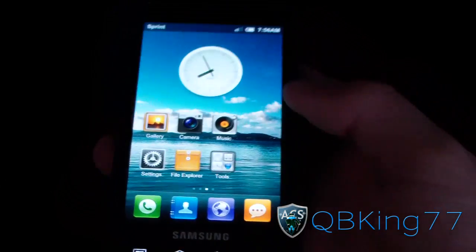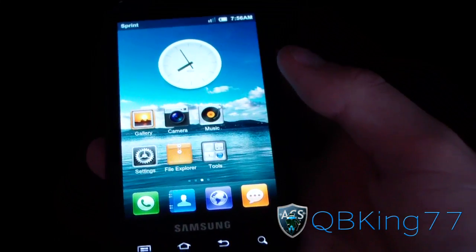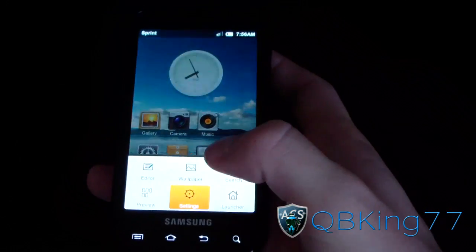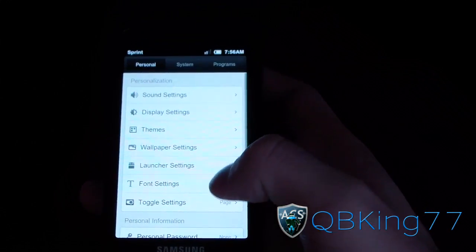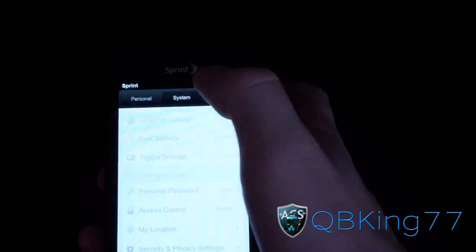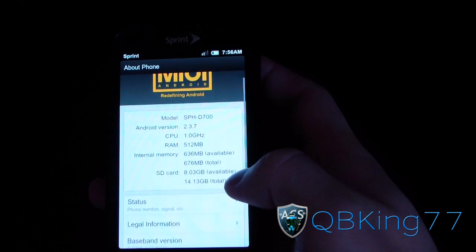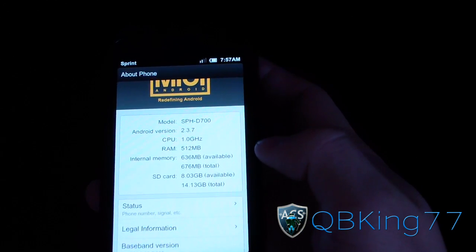The only thing that does not work is 4G, so you're not going to have LiMAX unfortunately — not yet, but it will be coming. Go to Menu, then Settings, then System, scroll down to About Phone, and there you have it: Android version 2.3.7.